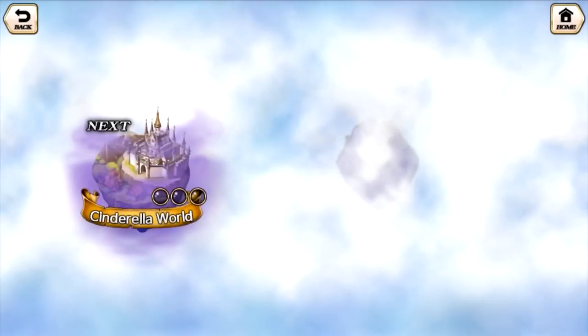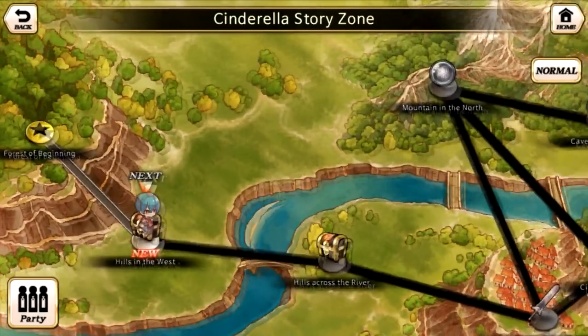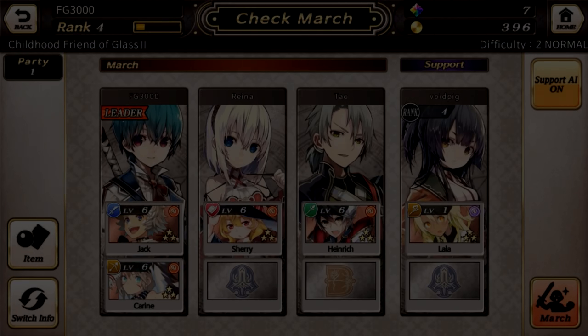So let's jump in — it's set up like your standard hero collector. You kind of go down here and you three-star the stages, nothing you haven't seen before. We'll go over here to this story. Now this game has a lot of story and some really great artwork. So if you're looking for a game that has story, this is definitely a game that should be on your radar.